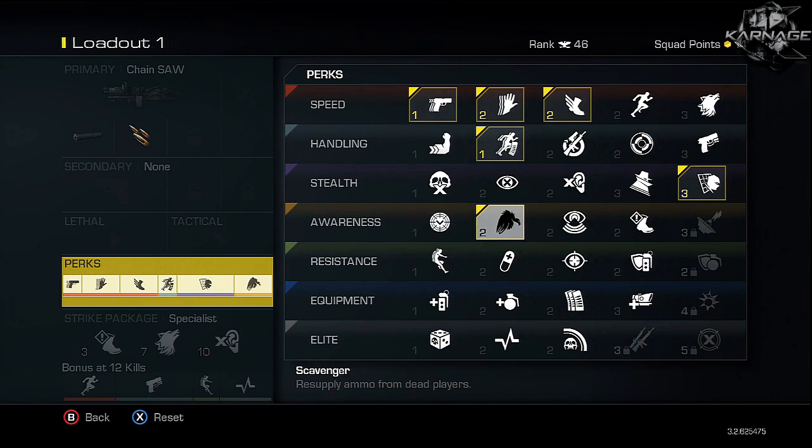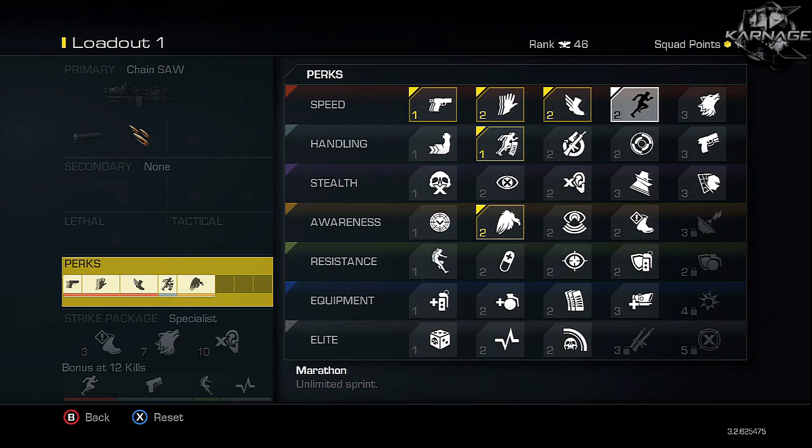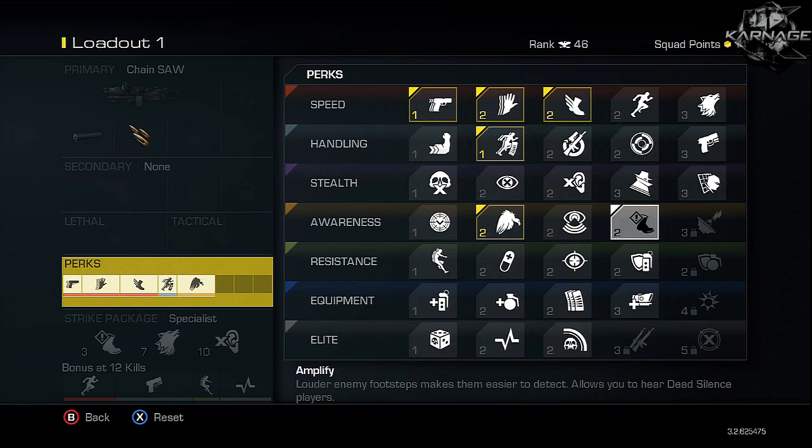I have Scavenger on because you only get two clips of 80 rounds and it goes by really fast, especially with rapid fire — I want those bullets, particularly when going for chem strikes. For my last perk, I have Off the Grid to stay off the radar with the silencer. You could substitute it for Marathon or Stalker, or throw on Amplify if you like that — it's up to you — but I personally like Off the Grid.